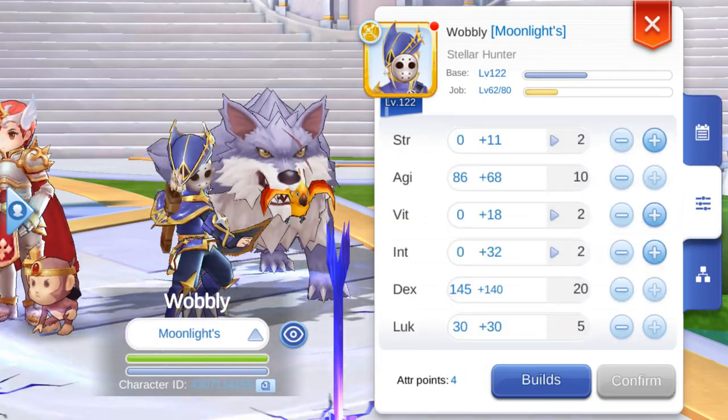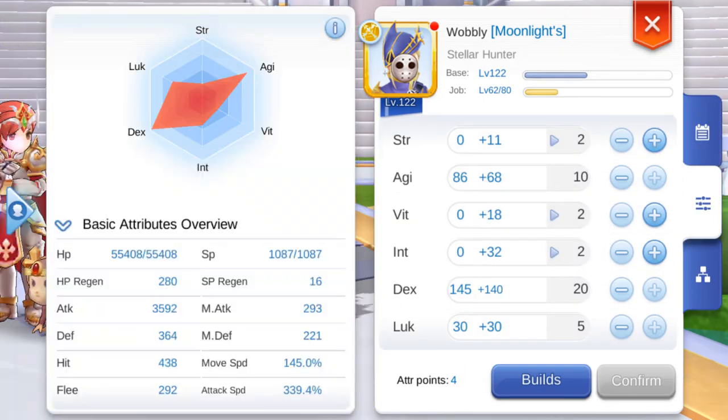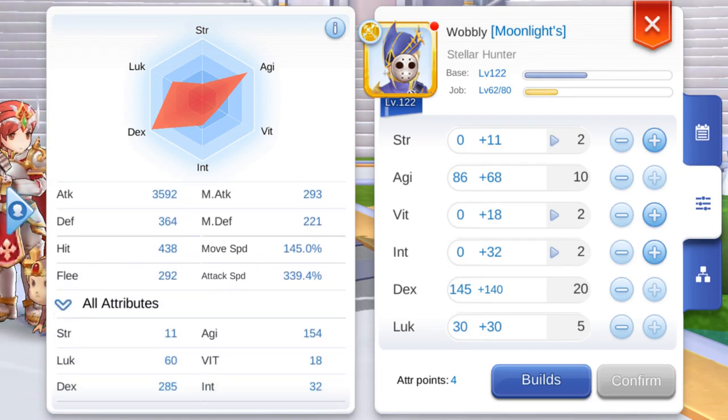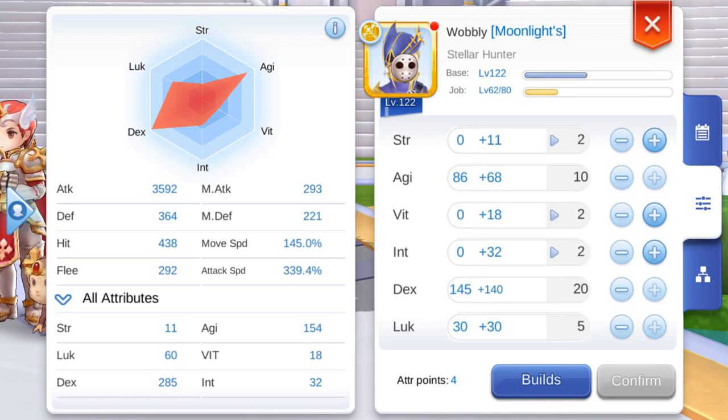This is my current attribute allocation. For auto attack builds, they are typically known as ADL builds, because you have to balance agility, dex, and luck. I put luck to a minimum value such that with exceed break and my equipment I am at nearly 100 crit. I then allocate as many points into dex to one-shot things, and put the rest into agility. As I get more points, I'll put more into agility because I always want my attack speed as high as possible when using exceed break.